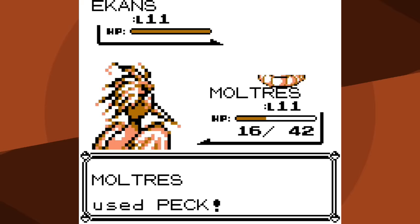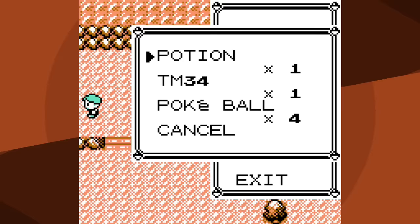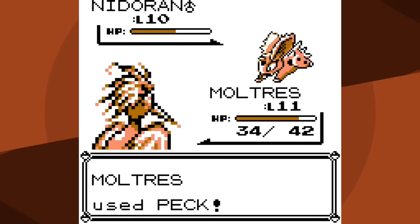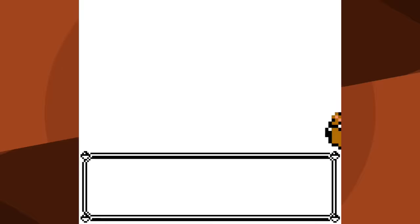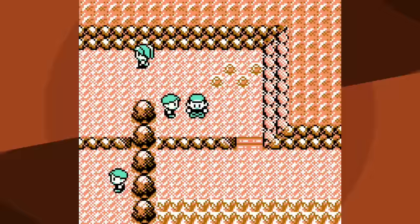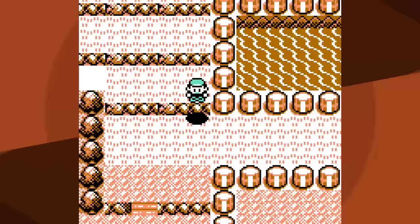For the foreseeable future it's Fire Spin - which can miss - or Peck, which is awful. While none of the battles approaching Misty are difficult per se, because there's so much inherent luck you can get enough bad luck, especially against something like a Zubat. I could even lose to a Nidoran Female just because I missed with Fire Spin so many times and got poisoned. You just have to save a lot and prepare to reset. Anyway, we've made it through Mt. Moon.